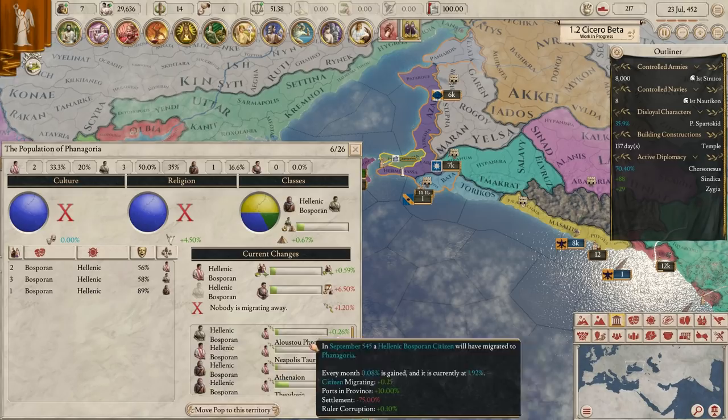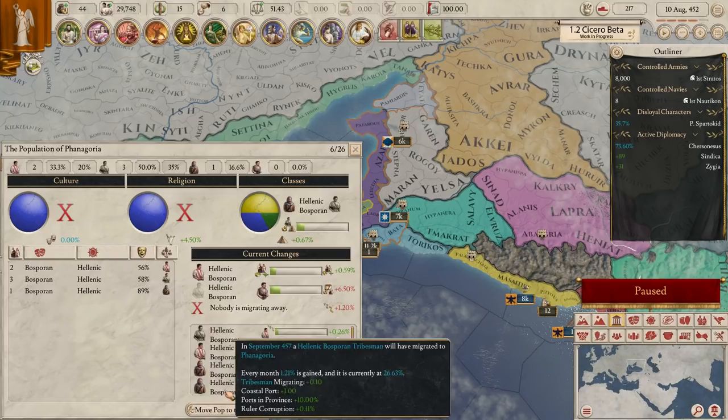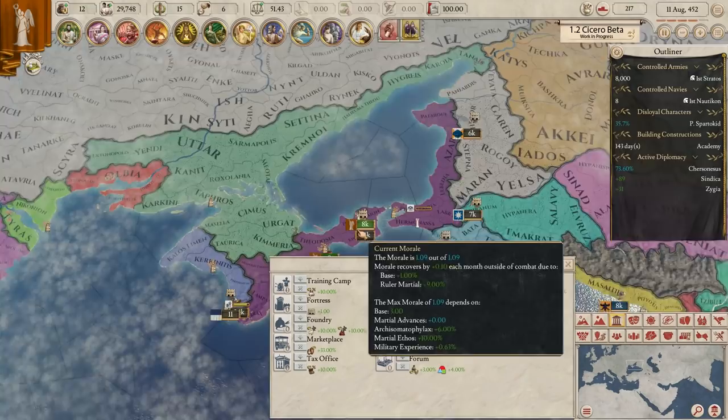Let's build a temple. Actually, no - I'm building for something that's just never going to happen right now. Essentially what I just checked is all the pops arriving here are already Hellenic. But we do have a lot of tribesmen arriving here, so what we'll do instead is build an academy like we were planning, because this is going to increase the promotion speed and get rid of those tribesmen.